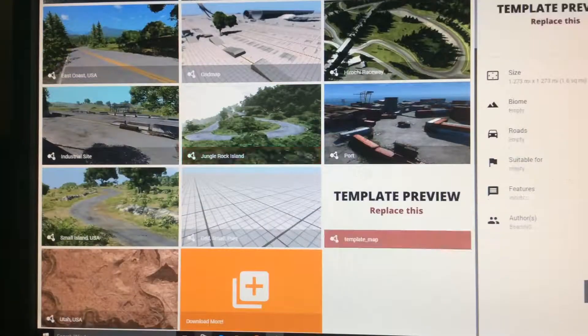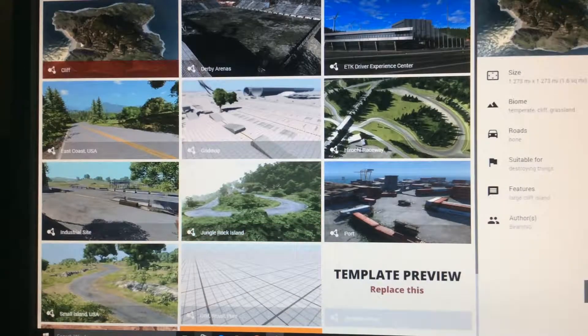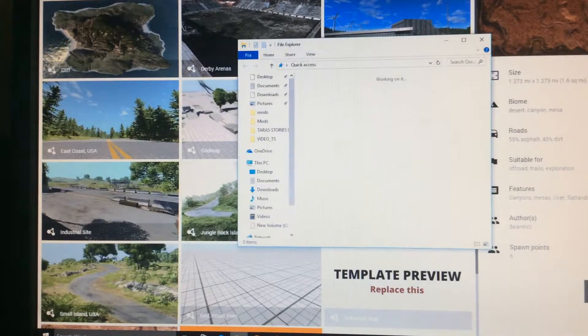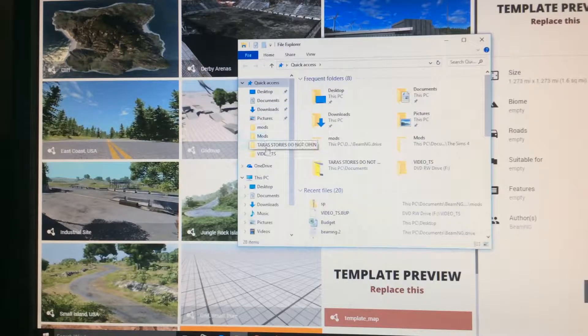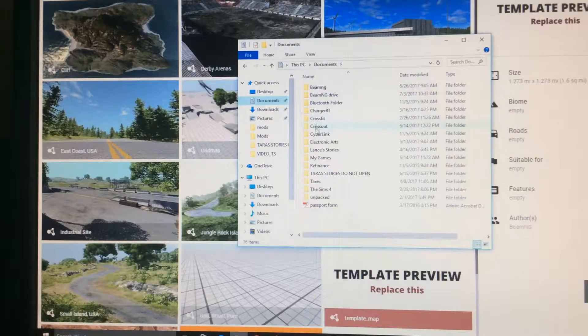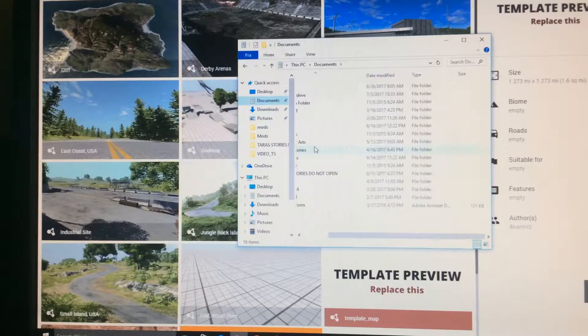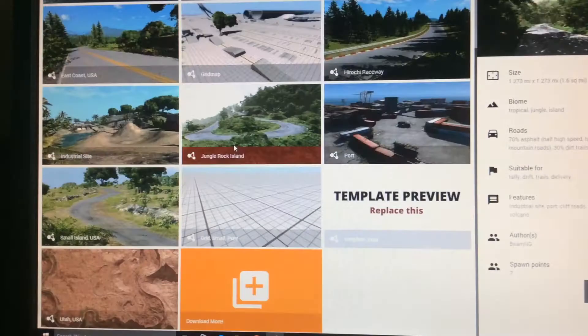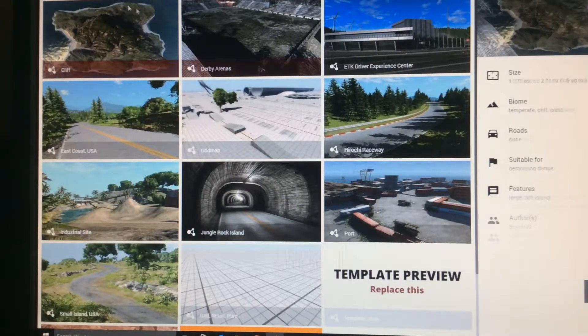I have an idea. If we open File Explorer and go to Documents, I can find BeamNG. Let me find it. Aha - and then move this over here and we can just go. Pop. Now that's in.